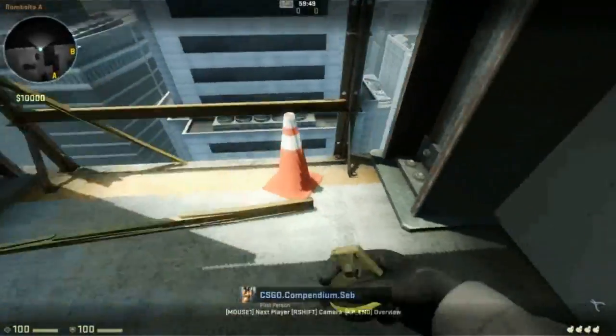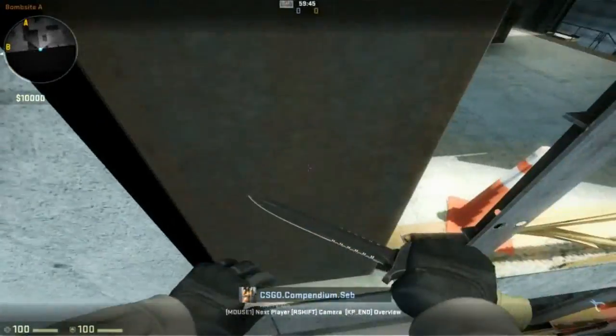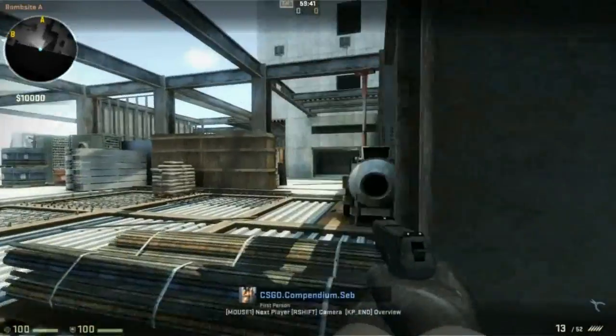So again: first step, 180 air strafe to end up facing the wall. Second step, hold the forward and walk key before landing on the ledge.